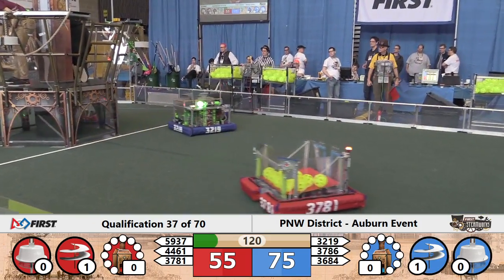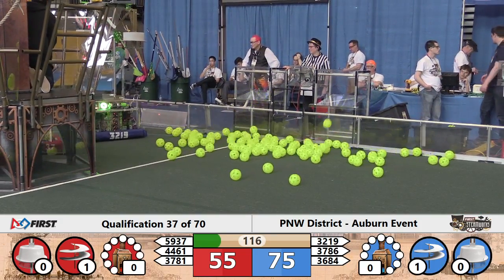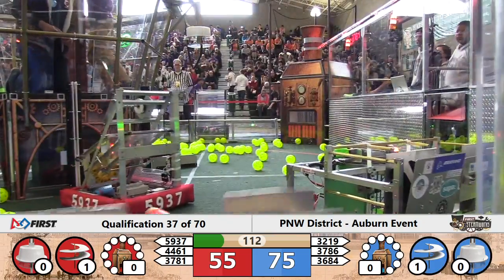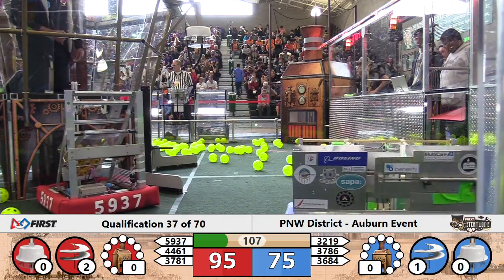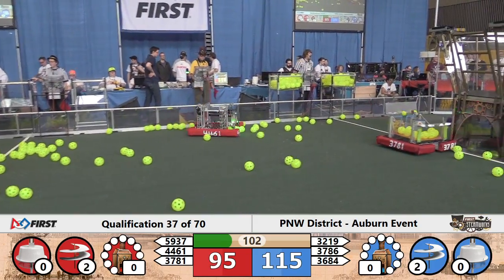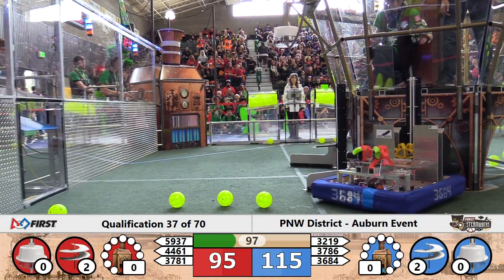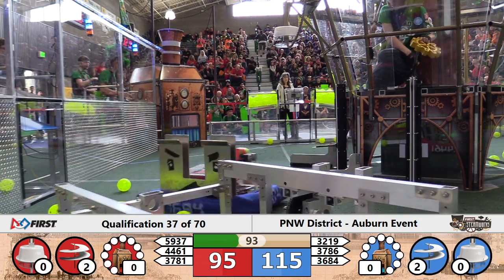Blue robots heading back towards their retrieval zone. This Blue Alliance led by 3219, your host school currently ranked sixth. They're heading back to their retrieval area looking for a gear. Their Alliance partners 3786, the Chargers, have a gear and they're making their way back down towards the airship. Looks like I've got that backwards — 3684 is the robot on the field and 3786 is the one that won't be making it.